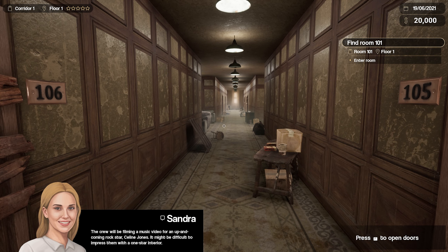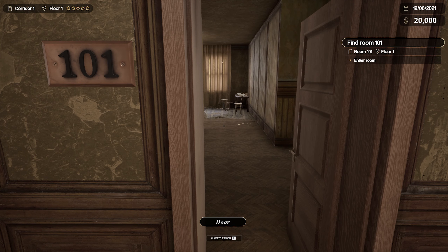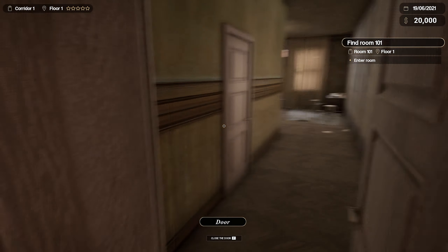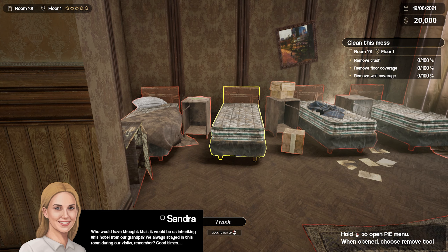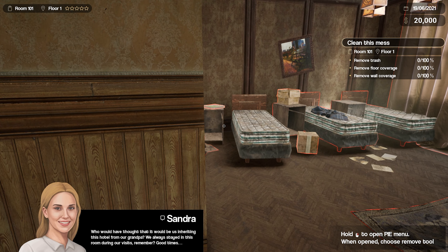Room 101, 106, 108. I think it's funny how they say 'O' rather than zero. Okay, room 101. Who would have thought that it would be us inheriting this hotel from our grandpa? We always stayed in this room during our visits, remember? Good times.